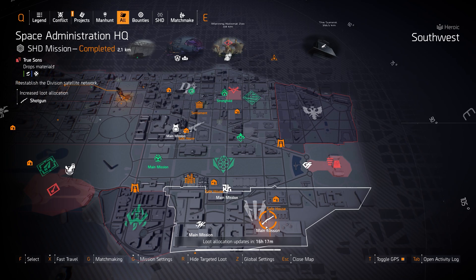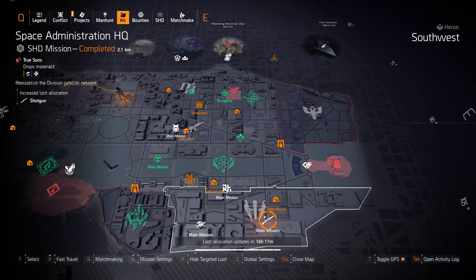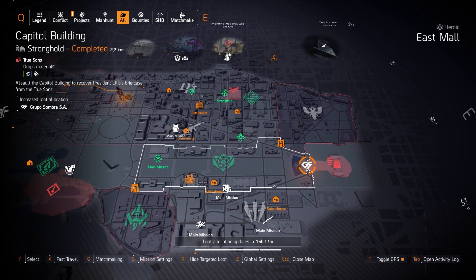The other best shotguns I recommend: the Rock and Roll with Perfectly Extra (DZ exclusive), the Mop with 10% armor on kill, the Custom M870, and the Marine Super 90 — all with Close and Personal rolled on them. For Grupo Sumbra, you can run Legendary at Capitol Building today. One piece for DPS builds gives 15% crit hit damage all red. For an explosive skill damage build you need two pieces of Grupo Sumbra, both all-yellow with skill haste or skill duration and skill damage.